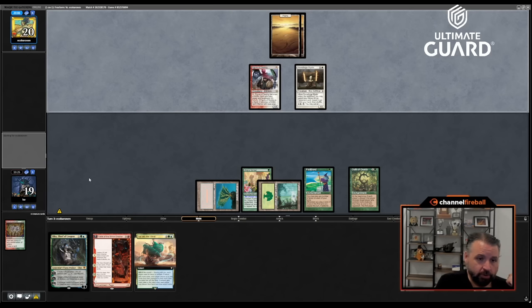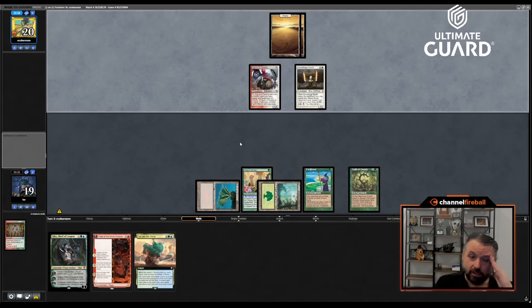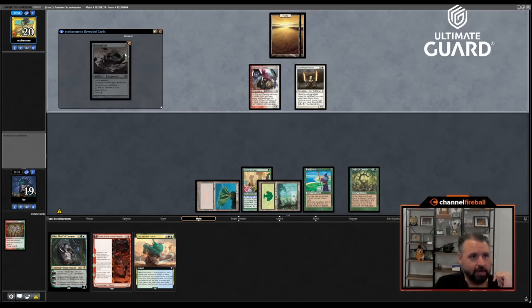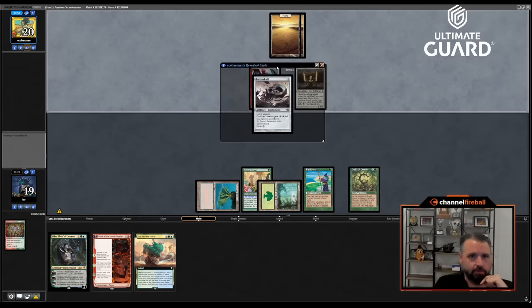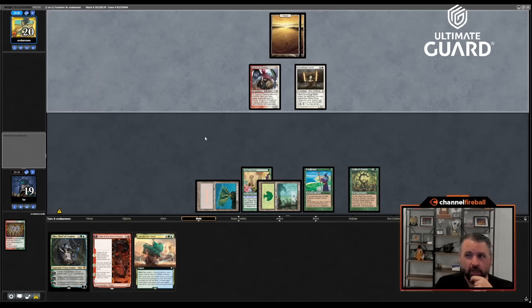Casting Fable isn't as appealing because Andreas has Batter Skull in hand — if I cast Fable and it gets put into play, I can't attack. Batter Skull attacking the Fable token seems kind of weak. Oko's okay, but Oath is better. The question is: do I cast Sail into the West and just discard these two if I draw a land next turn?